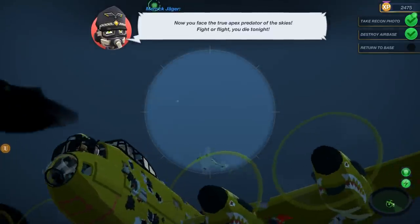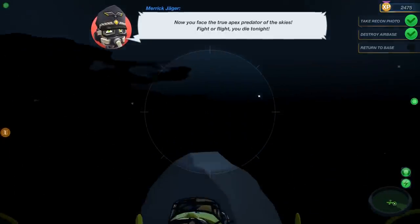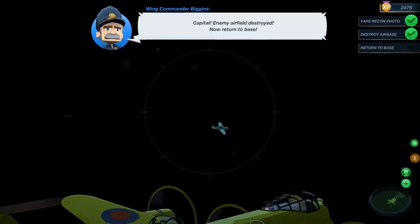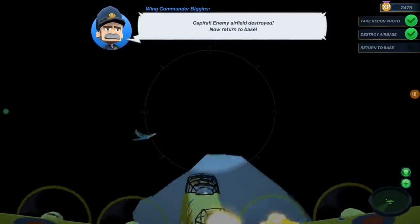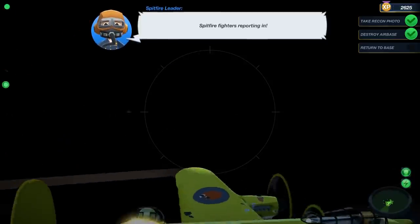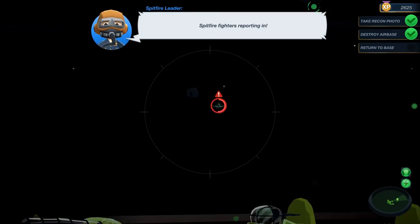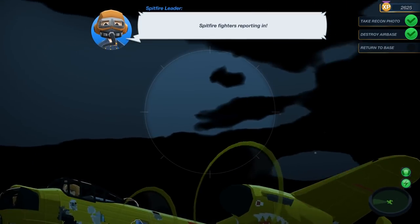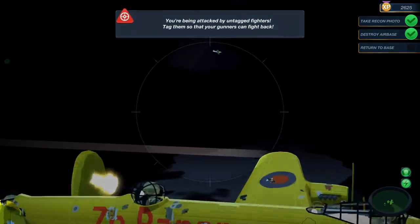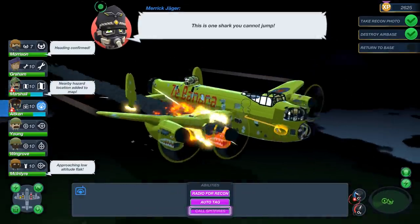Oh my God, there are so many Focke-Wulfs out here. Those are Spitfires! Spitfires reporting in — thank you gentlemen, you are lifesavers. Now we've got a few green circles here. I don't think that's an enemy fighter ace. I wish I could zoom out. Our engine's on fire — I want all these things off my screen, there's so much information.